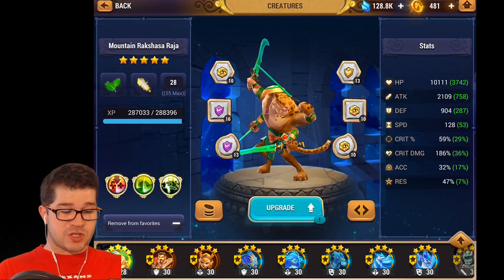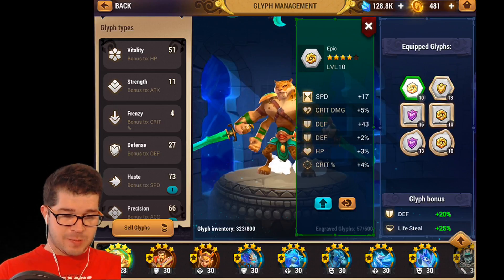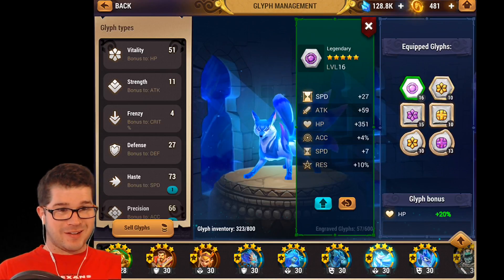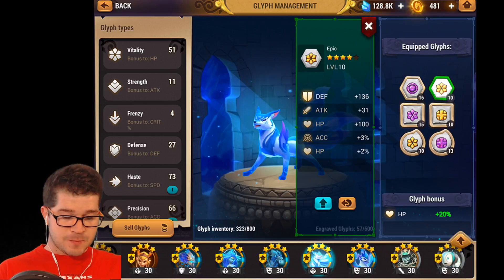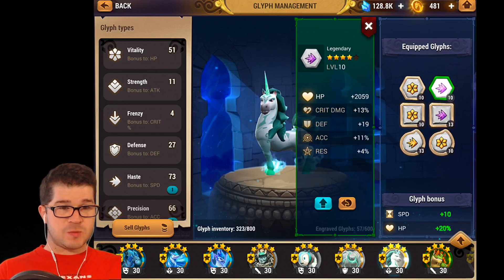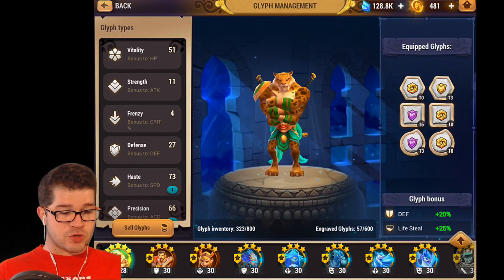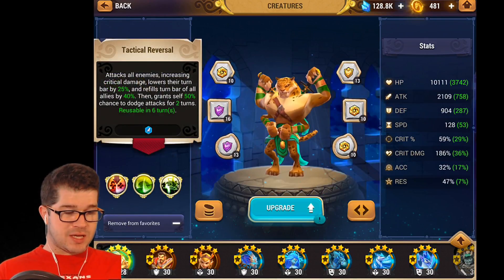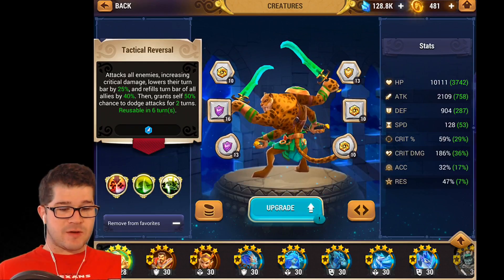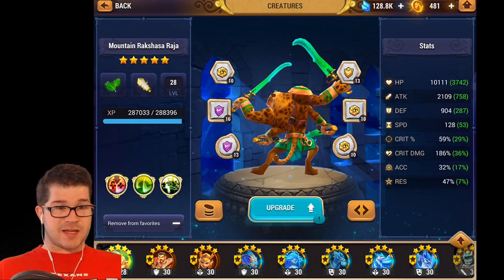The other thing that he allows me to do is rune my monsters not on double speed in their first two slots. My healer is on speed, flat defense. My bird is on speed, HP. And my unicorn is on speed, HP. So normally you would go double speed in those top two slots, but my Mountain Rakshasha is giving me extra attack bar from his third skill that's speeding up my whole team. He's refilling the bars of all my allies by 40% every 6 turns, and decreasing the speed of the enemy. So by having him in there, he will lower them down, push me up, and I'll sort of cycle a little bit faster.